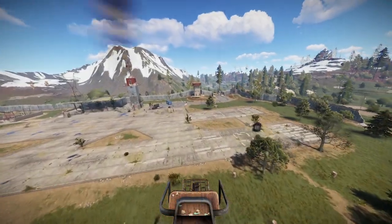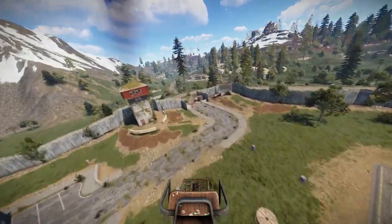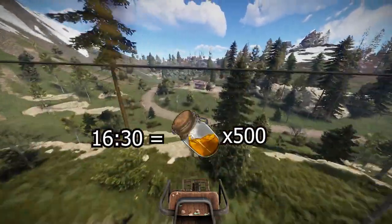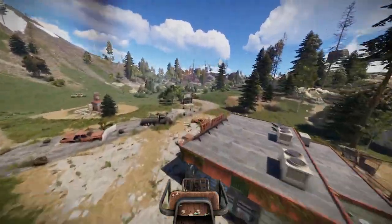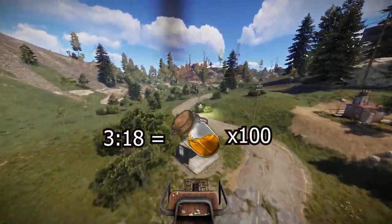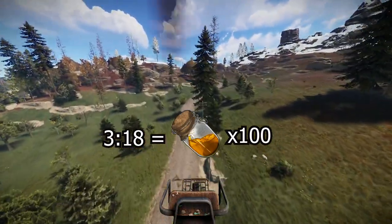Before driving the Minicopter, you'll need to get some fuel for it. The Minicopter has a maximum flying time of 16 and a half minutes before shutting its engines off if you insert 500 low grade fuel. This means that for every 100 low grade fuel, you can fly for 3 minutes and 18 seconds.